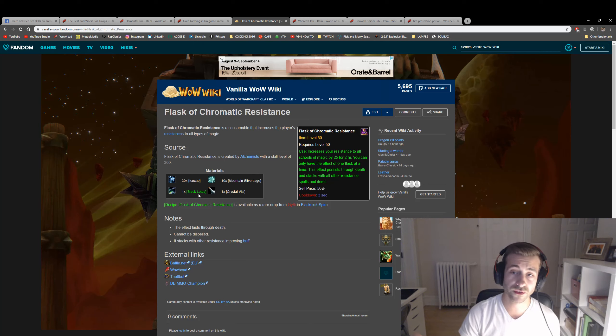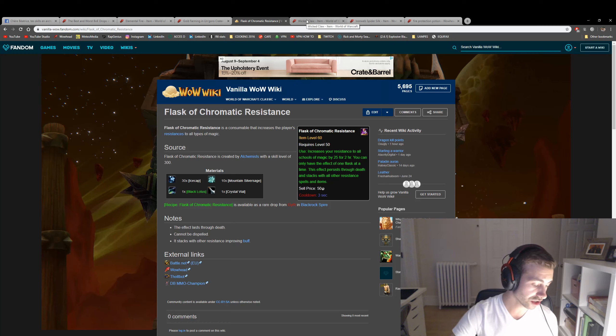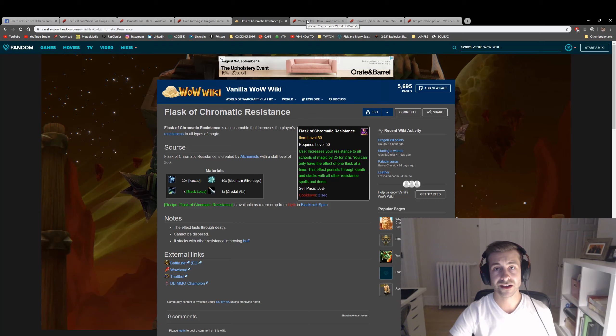These guilds want the world first in Molten Core and they want all of that stuff. Maybe you don't really care and only play five hours a week, maybe not at launch. But if you can get ahead of the curve and farm Black Lotus before everyone else, you will make a ton of gold.